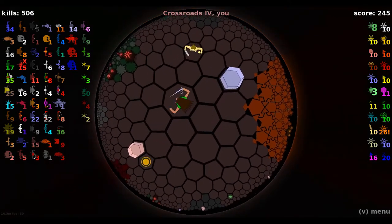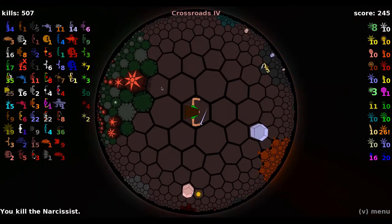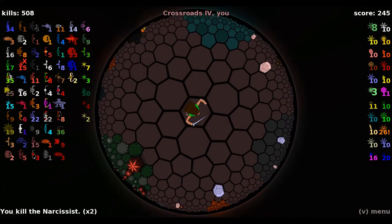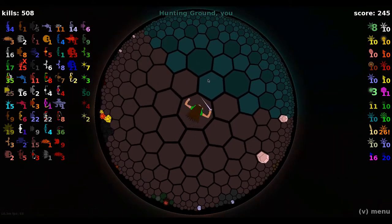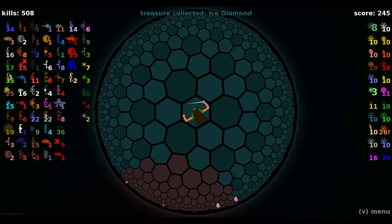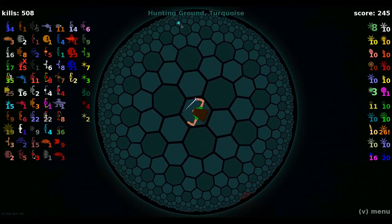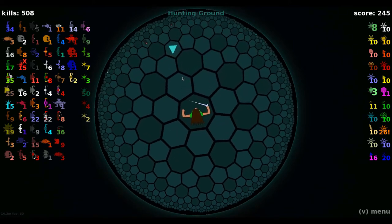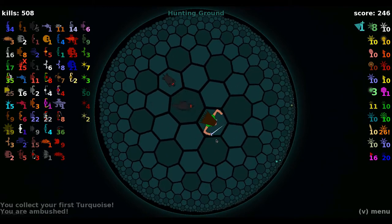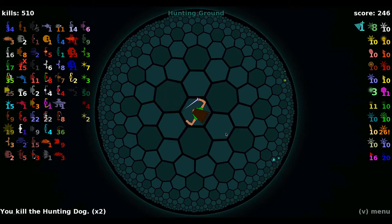I believe we have seen all of the orbs that we have available to play with. We have the Ruined City — I don't remember what the orb for the Ruined City is. I don't remember what the orb for the Hunting Ground is, either. I feel like we've been here before, maybe not. What's the treasure? Turquoise! So that's our first turquoise of the game.